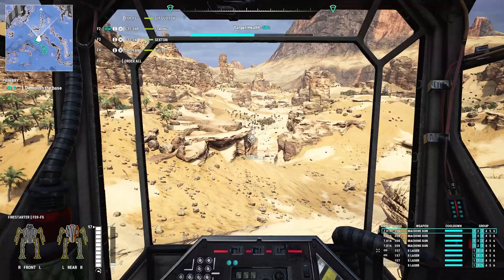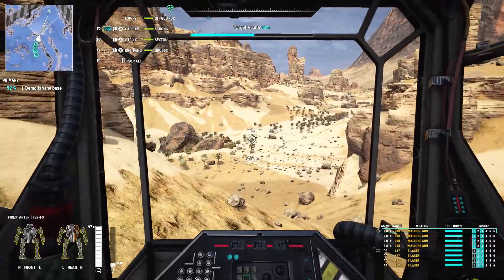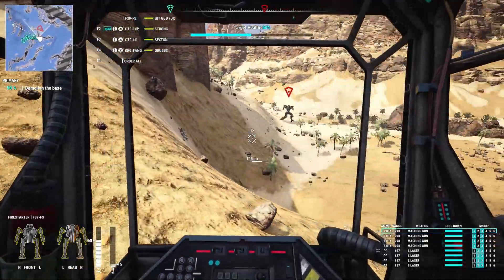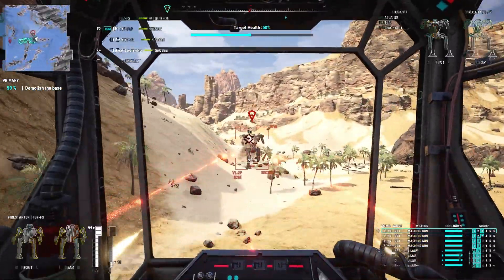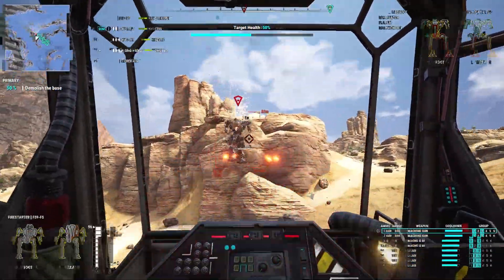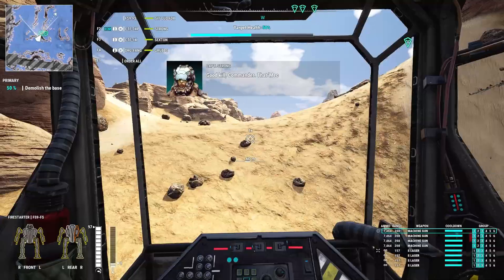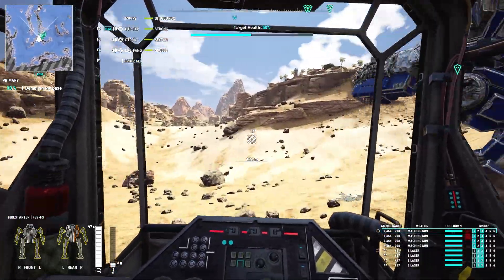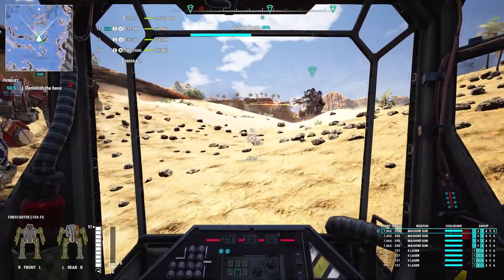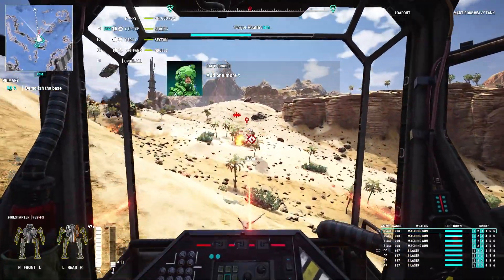I believe reinforcements appear both over time and some are triggered by reducing the objectives. That's about all the history of the Fire Starter Firestorm — it's just another one of these mechs where it's mentioned somewhere so they made a hero mech out of it. I don't think there's any indicator that this mech had machine guns in the arms specifically, or that its exact loadout was really all that different from a standard Fire Starter.